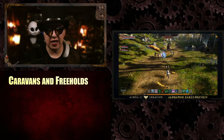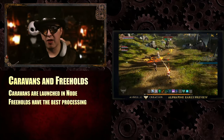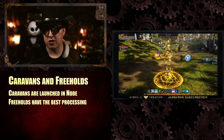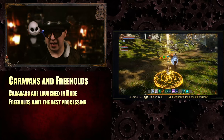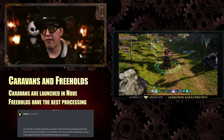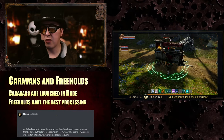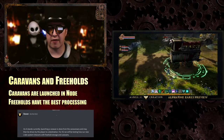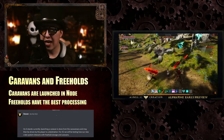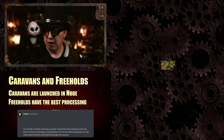Regarding caravans and freeholds: caravans are launched from the node, and freeholds have the best processing. In the past we knew you could launch a caravan from any point of storage, but they've moved away from that. Steven said: 'As it stands currently, launching a caravan is done from the caravansary and may then be driven by the player to the destination.' For Alpha 2, they'll be testing how the new crate system interacts with freehold storage and caravans — so that's marked for Alpha 2 testing.